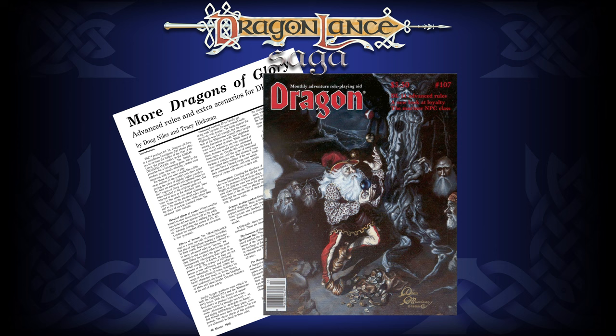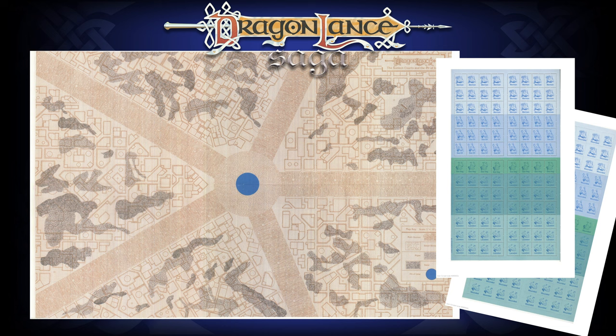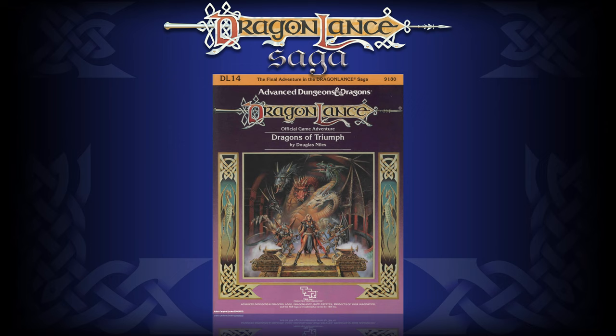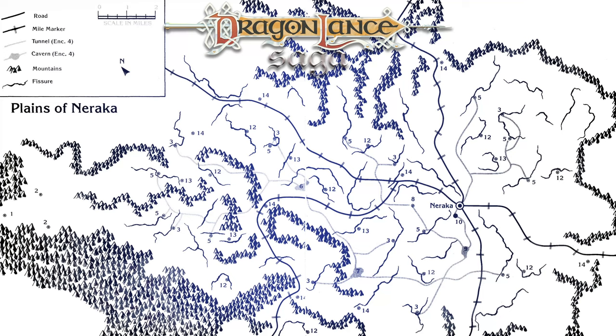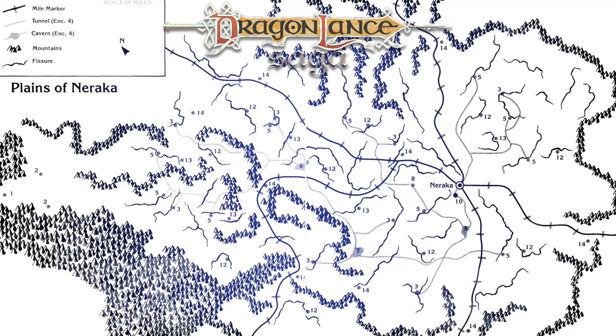DL12 Dragons of Faith would return to Battle System with the Battle of Istar underneath the Blood Sea. The goal is to assist the Sea Elves as they attempt to defeat the King of the Deep. DL14 Dragons of Triumph would see a return of Douglas Niles and his Battle System to the modules. The Battle System scenario therein represents a grand culmination in the military resolution of the conflict. It is, incidentally, the largest battle ever published for the Advanced Dungeons & Dragons game system on a tactical level.